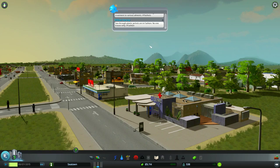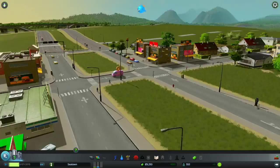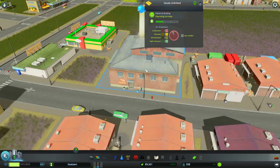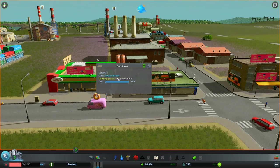Is that an ice cream truck? Oh my god, it's even better — it's a donut truck! There's another one. I love donut trucks. It'll actually take things from Goods Unlimited to this convenience store. That is really cool.